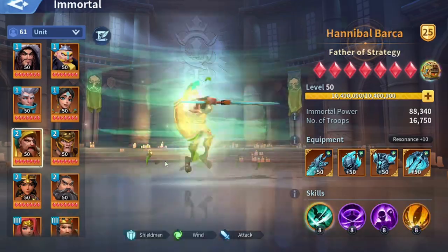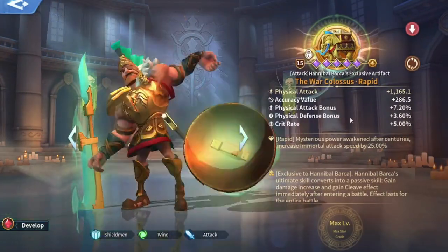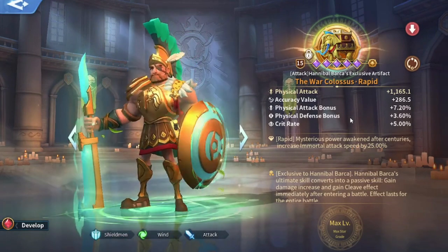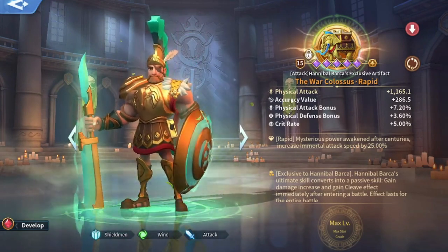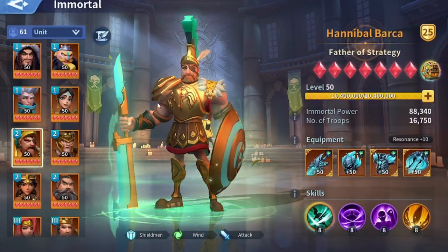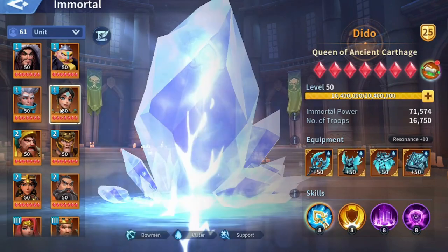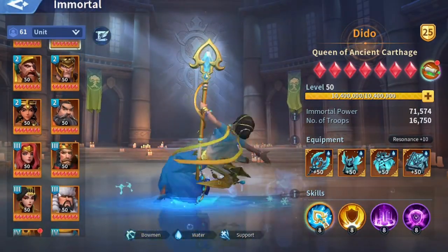For Hannibal it is the same thing — a fully developed normal artifact will not be as good as a bad exclusive artifact for him, even if it had a magical defense. However, it could be different for some other immortals, such as Dedo immortals that deal lots of damage and whose artifacts don't necessarily provide enough buffs for their ultimate skills.